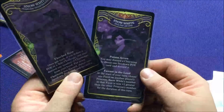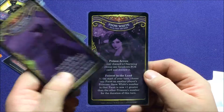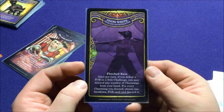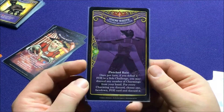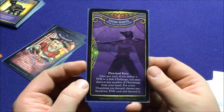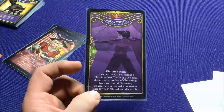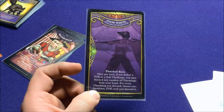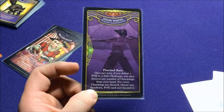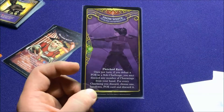The Snow White from the base set has Poison Arrow and Fairest in the Land — you can pause it and read that. The new alt-art one is a Fearless Sharpshooter with Fletched Rain. Once per turn, if you defeat a foe in a solo challenge, you may discard any number of Charmings from your hand — every Charming you discard, she snipes one foe and discards them. So basically if you defeat one, you can discard more to shoot a bunch more characters in one turn without even having to look at them or flip them over. Really cool.